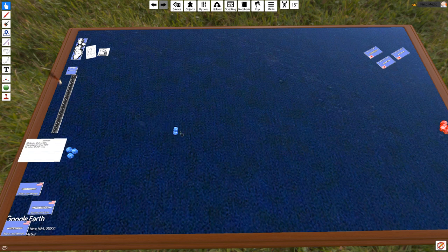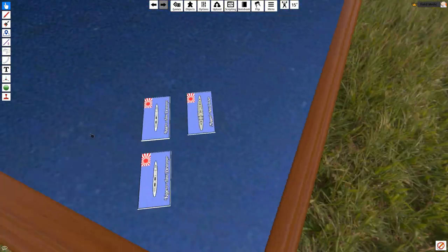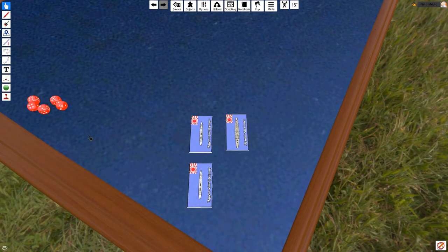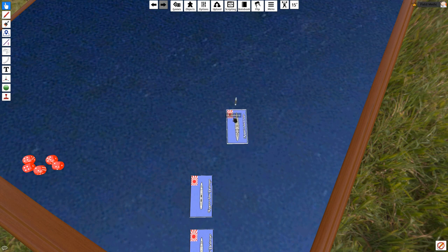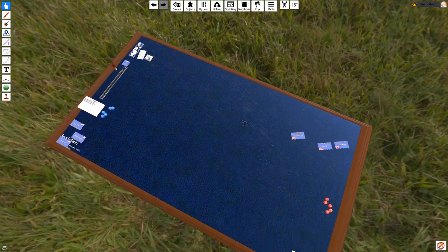We start, as always, by rolling initiative. For the Americans they got six, for the Japanese they got nine. Normally you'd nominate which side gets to move their first ship. In this case the Japanese are going to move first. On the first ship, I'm not going to nominate any special actions for the cruiser — I'm going to move him normally. He gets a speed of seven, so we'll mark out seven and approach the American fleet directly.